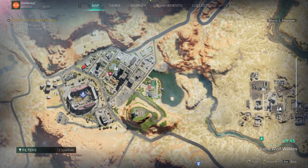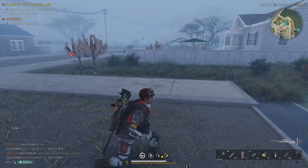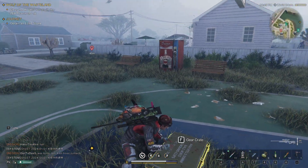For the last weapon crate you want to come here — it's on the east side. There is a big Elite spawn here as well, so be careful. It's actually a gear crate.